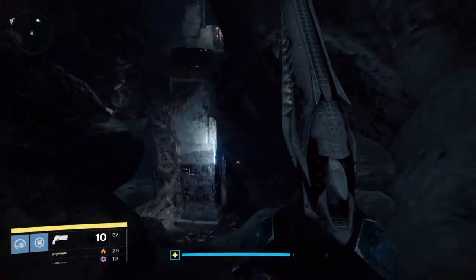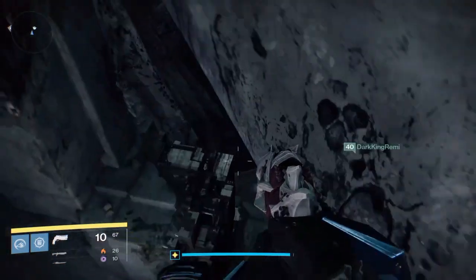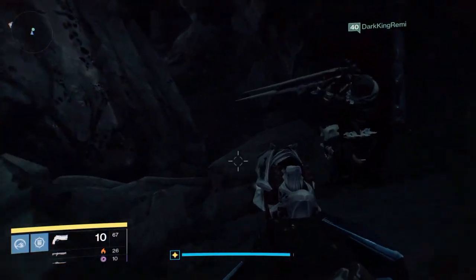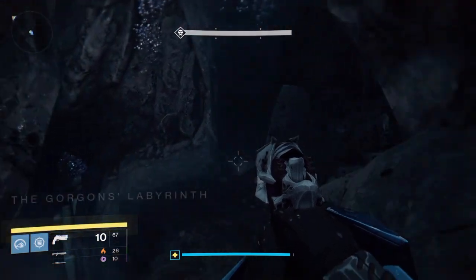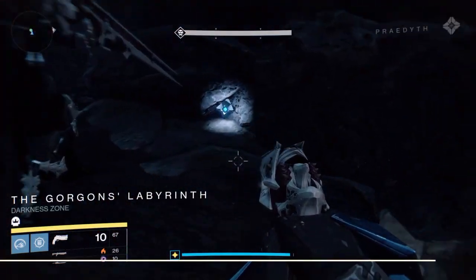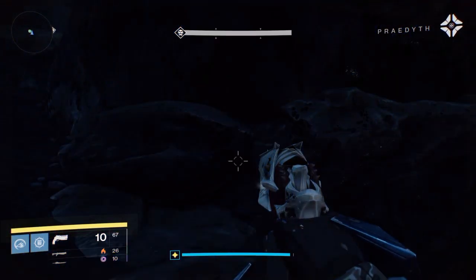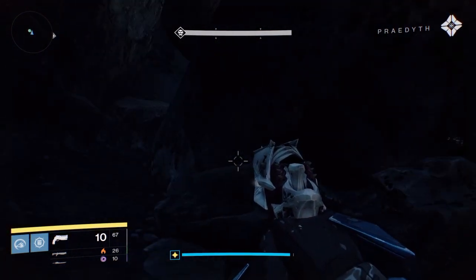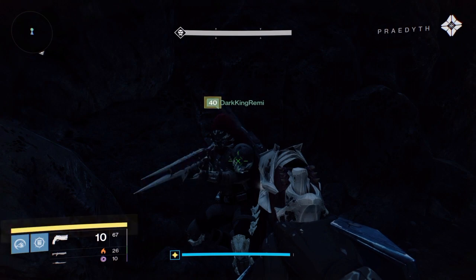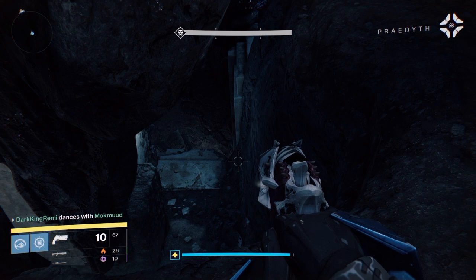As you slowly work your way forward, eventually you'll come to this pillar right here — jump up on top, work your way forward a little bit, and right around this corner, as soon as you see Gorgon's Labyrinth, turn around. There's your memory: 'I had a friend back at the tower, she used to say, "Brateth, there's always room in the mind for hope — it's the crack that lets the light in." The Vex have no hope, no imagination, no drive, no fear — all they have is the pattern. Everything must fit.'